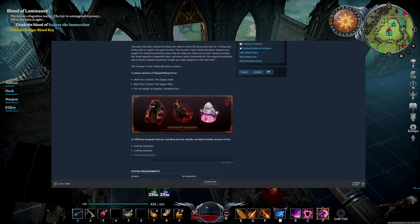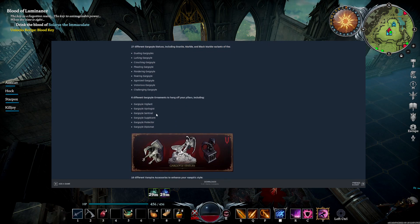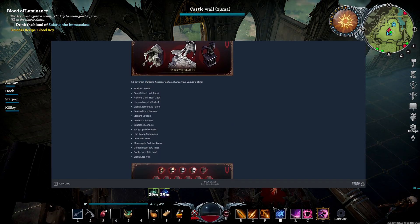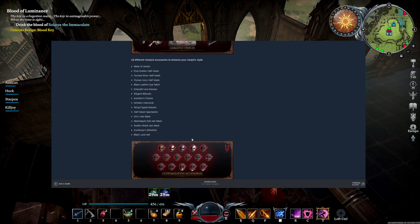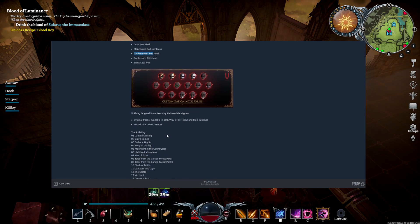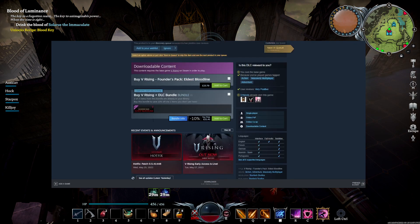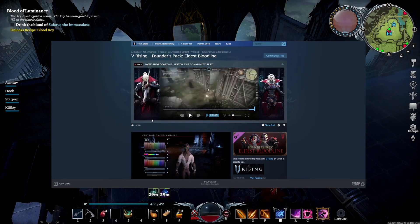And then yeah, that's hawk's master of the grandma form. It's mainly the gargoyles — gargoyle ornaments, vampire accessories to enhance your vampiric style. New accessories — can you change your face? You go to the mirror. Gold beast jaw mask. Then you get the soundtrack. So it's not like extra content — it's not like you unlock a new city or anything like that.